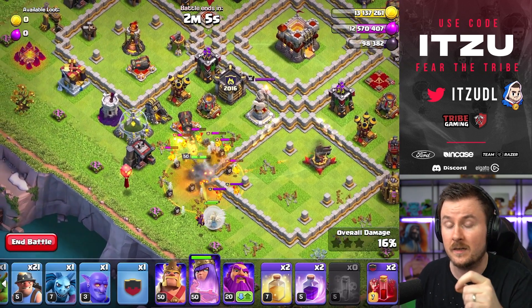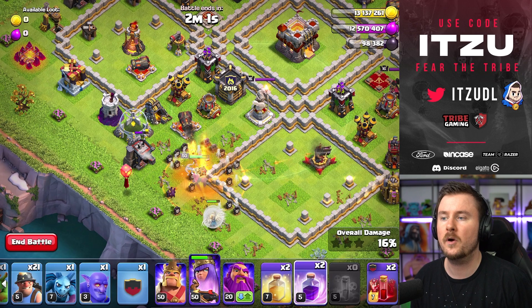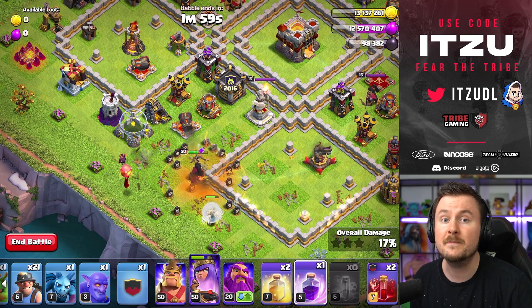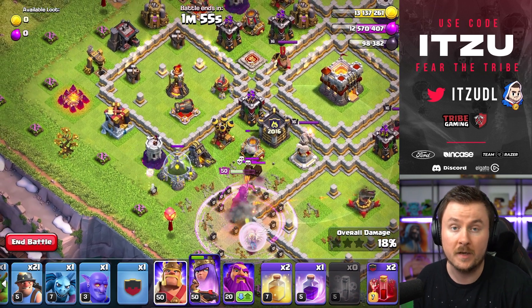For the Poison, drop it as soon as the Lava Hound is down to around 10% of its hit points. Then just deploy the Poison, use the Minions to take care of the Lava Pups, and use another Rage to keep your Queen alive.